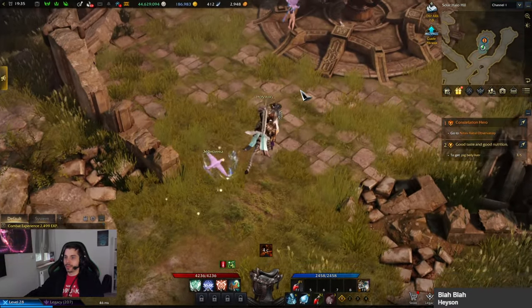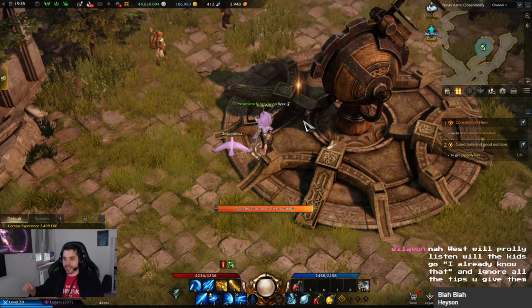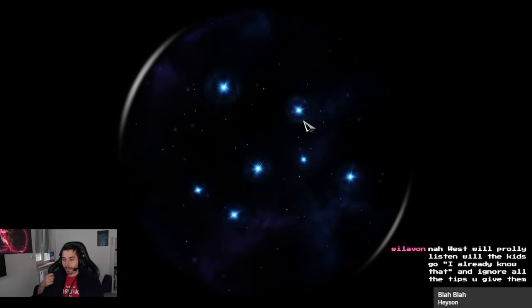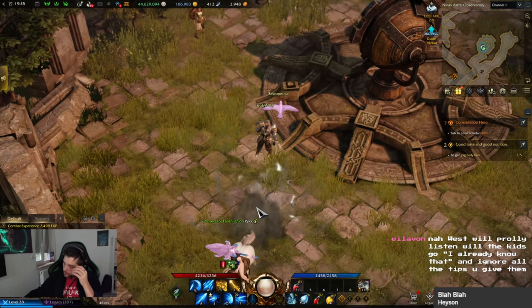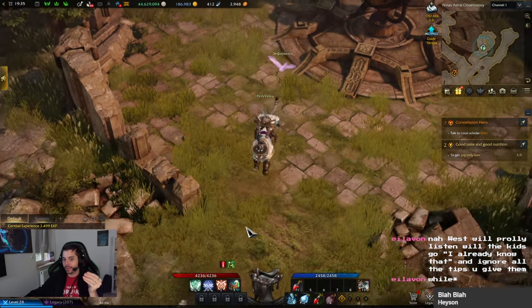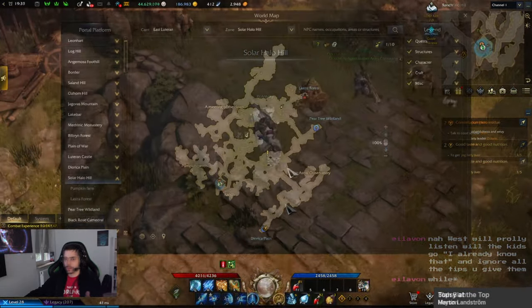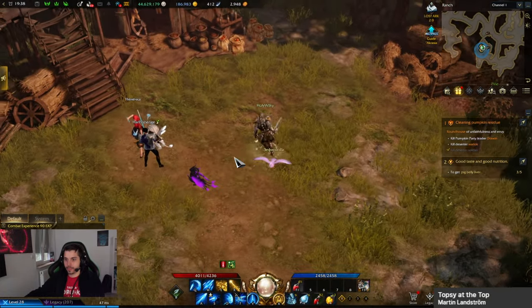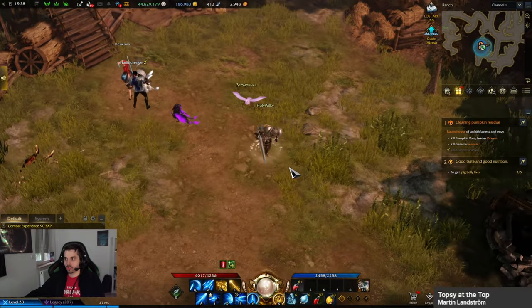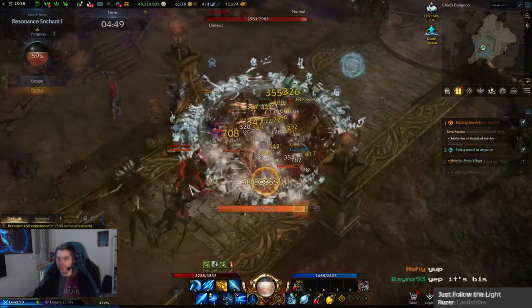The differences start kicking in once we actually reach Bern and unlock the chaos dungeon. This is where we're going to find a few differences, and I'll tell you what I personally did on my Holy Knight in order to advance through the storyline in a very comfortable way without too much trouble. You can see me here on Bern.